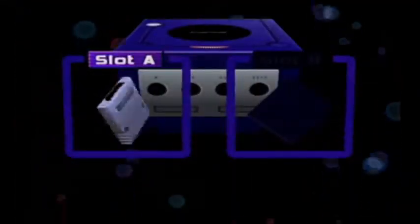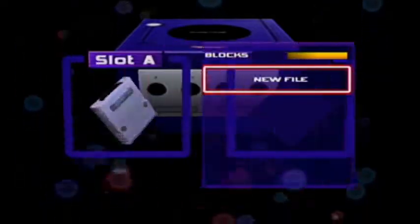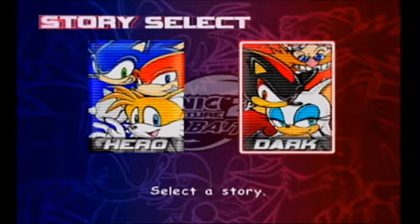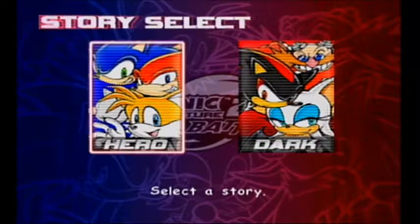Anyhow, going right into this. New file. Right from the get-go, we have to do story modes. There are two different stories in this game: Hero Story, where you play as Sonic, Tails, and Knuckles, and then Dark Story, where we play as Eggman, Rouge, and Shadow. You can do these in any order, but it makes more sense to do Hero Story first, so that's what we're going to do.